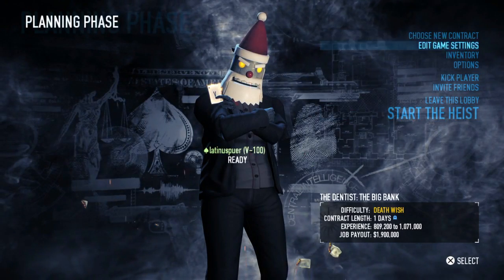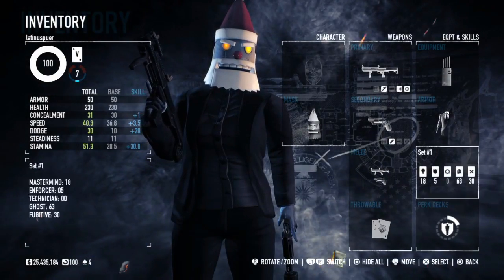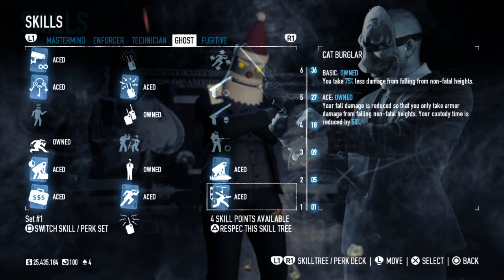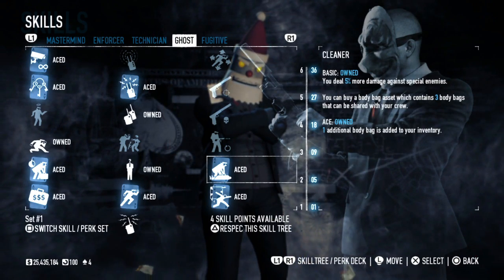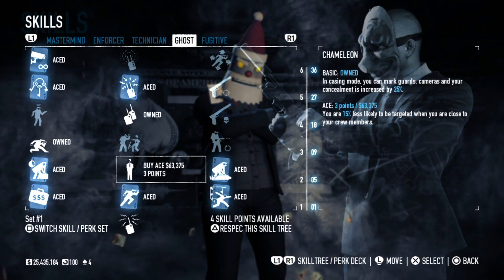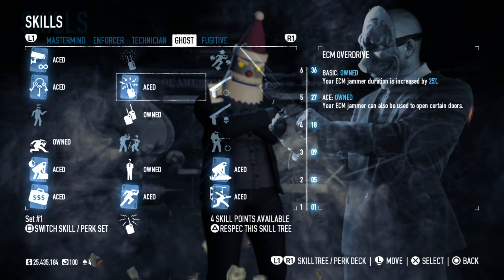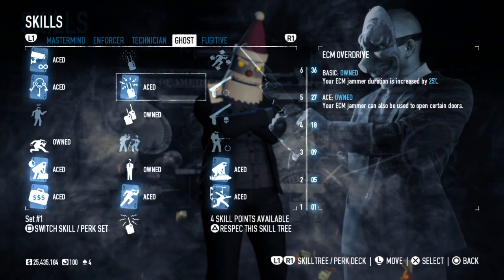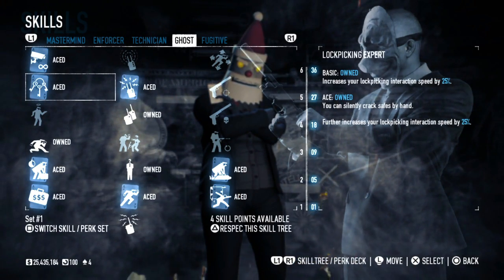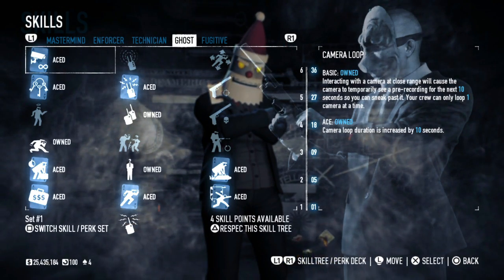I'm going to do a quick rundown of how I play and what setup I use. My ghost build — the main ones you want are: Cleaner, so you can buy the body bag asset. Chameleon basic, so that you can mark guards and cameras while you're in casing mode. ECM Overdrive to use ECMs as key cards for certain security doors. A faster lockpick will be helpful here. Camera Loop can be helpful but you don't need it aced — I just like it for the extra 10 seconds.